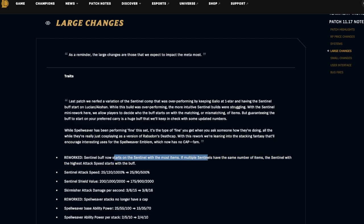The Sentinel buff now starts on the Sentinel with the most items. If multiple Sentinels have the same number of items, the Sentinel with the highest attack speed starts with the buff. They're also changing attack speed, because you'd otherwise just stack Lucian and get such a big buff right away. The shield value is also being nerfed slightly at three and six Sentinels. I'm leaning more towards this being a buff overall because it immediately buffs your Lucian, which is ideally what you want in the Sentinel comp.